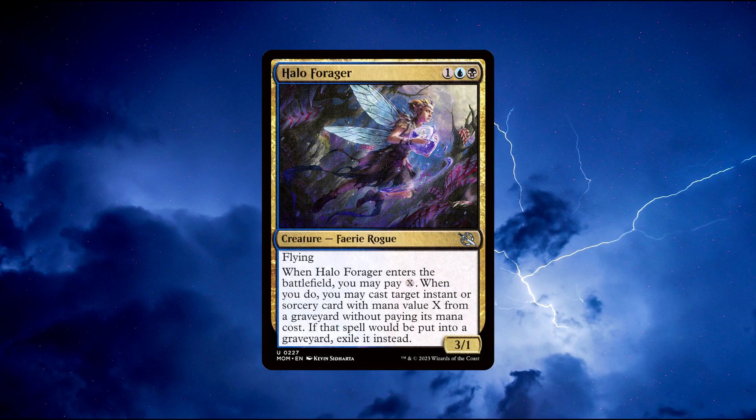This card may need a lot of mana to really shine, but there are also a lot of instant and sorcery spells that are very powerful and do not need much mana to cast, meaning the additional X mana we need might not be too much. Please note that this card states 'a graveyard,' meaning you can steal an opponent's card as well, if you wish. Pretty dang nice. You can buy this card for around 35 cents.